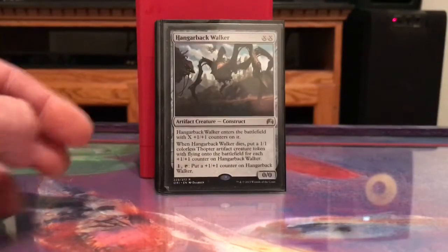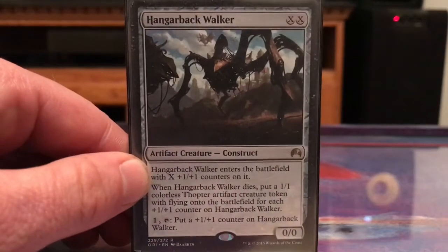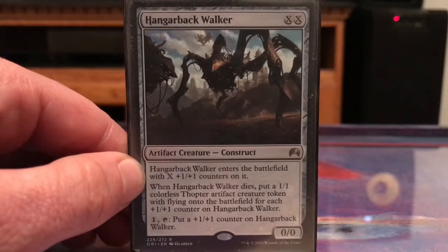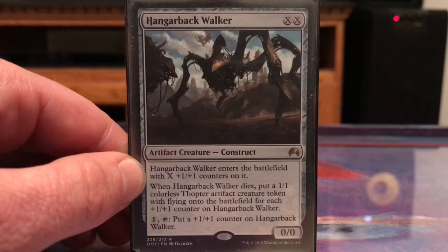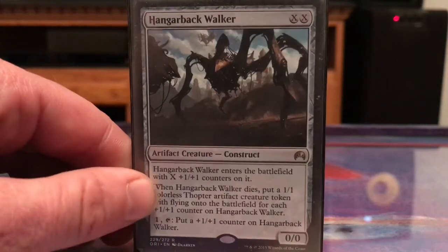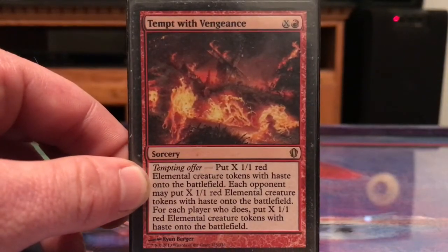Hangarback Walker was big in Standard and I just wanted to use it — it makes flying Thopters, and flyers are good. I don't have a whole lot of them in this deck. Tempt with Vengeance is a really wonderful card too.